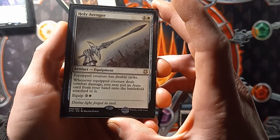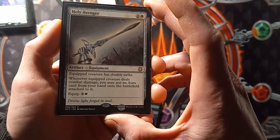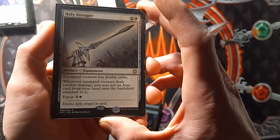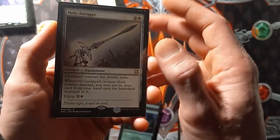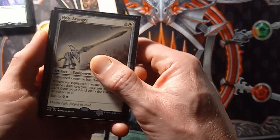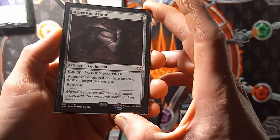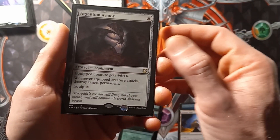Next up we have Holy Avenger. Equipped creature has double strike. Whenever the equipped creature deals combat damage, you may put an Aura card from your hand onto the battlefield attached to it. Equip cost is 2 and a white. Then Argentum Armor: equipped creature gets plus 6 plus 6. Whenever equipped creature attacks, destroy target permanent. Equip cost of 6 colorless.